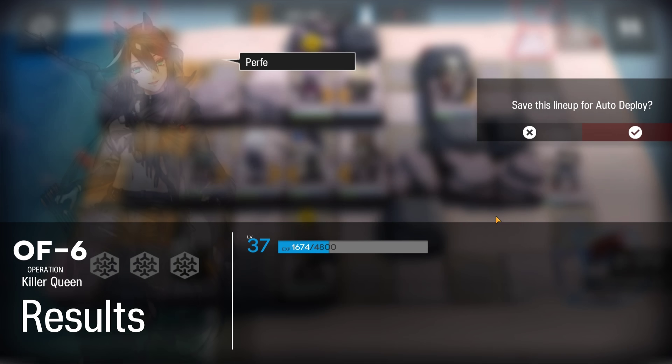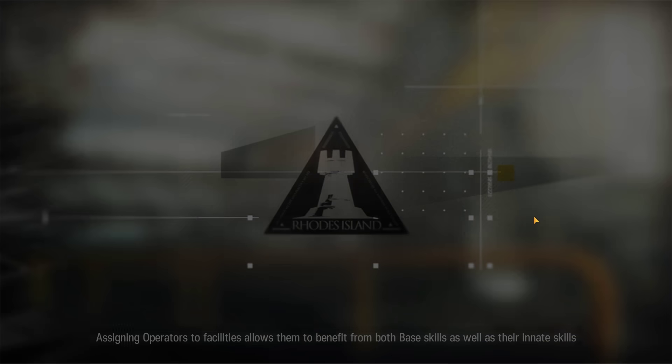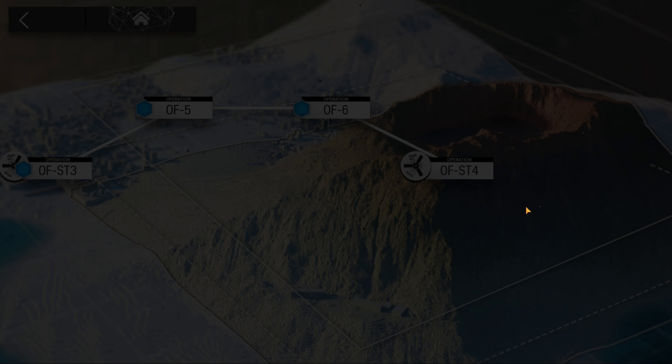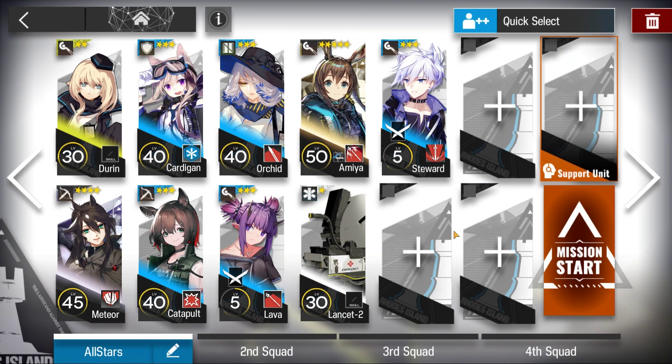And there we go. That's how I cleared OF-6 with my Low Stars All Stars team. Links to the other event stages can be found below. As always, my social links will be in the video description. Be sure to like and subscribe. Thanks for watching. Peace out.